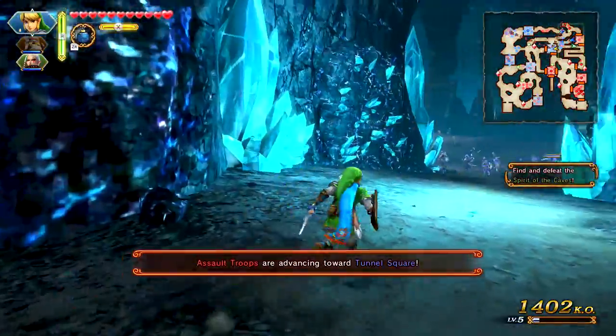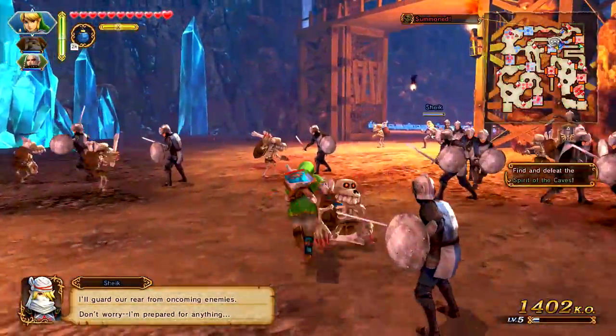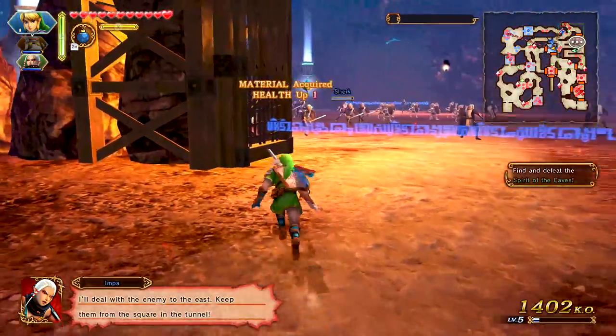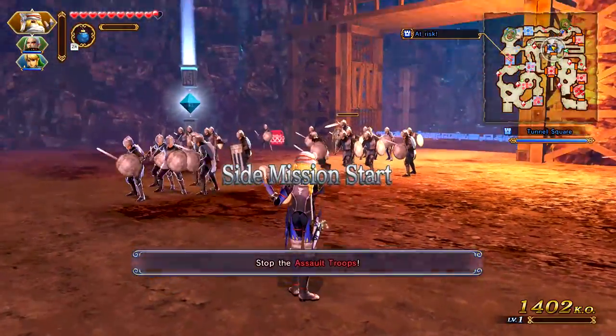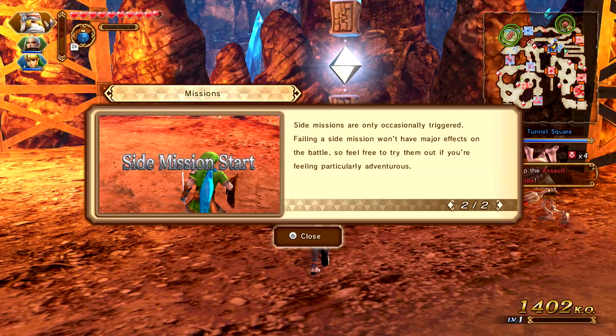The wizard has called Assault Troops. Assault Troops are enemies that retreat after assaulting a target and inflicting damage — defeat them before they arrive at their destination. Sheik is now playable — that's all I wanted! Stop the Assault Troops — there's so much to do. There are times when multiple missions will trigger at the same time. Side missions are only occasionally triggered, and failing a side mission won't have any major effects on the battle, so feel free to try them out.